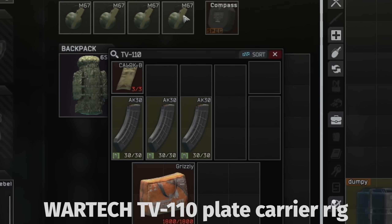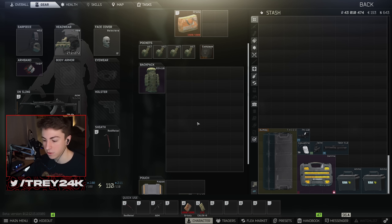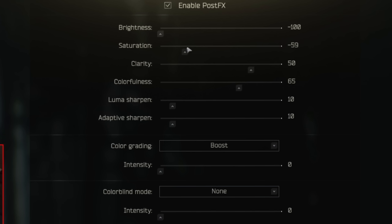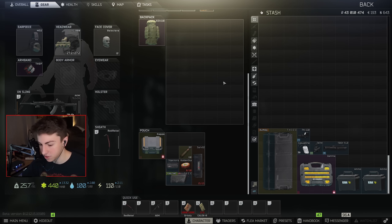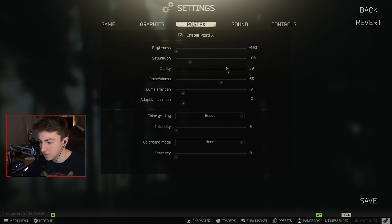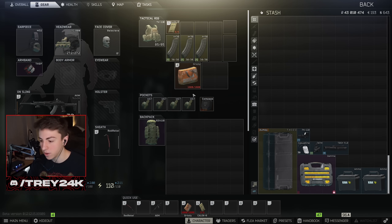I like to run the TV-110 because I can chuck it in the bag if I find a Slick or something in a rig, then use it to hold loose loot. My NVG post effects are in my Discord, along with all my post effects and gun builds. All I do is crank NVG brightness to negative 100, then saturation to negative 60, and keep everything else the same. I know people do the black-and-white night vision thing — I don't care for it, it's a lot of work and I don't think it really helps. If you like it, use it.